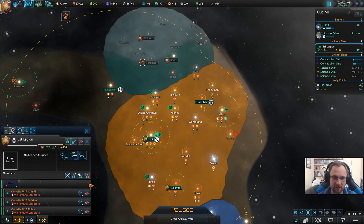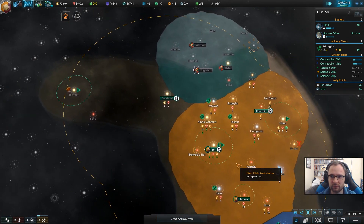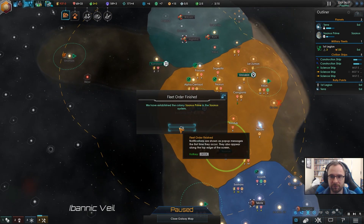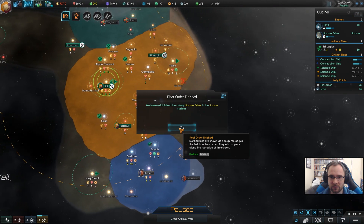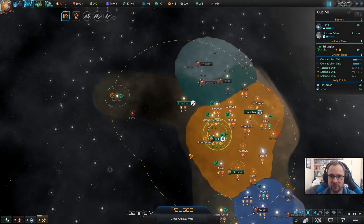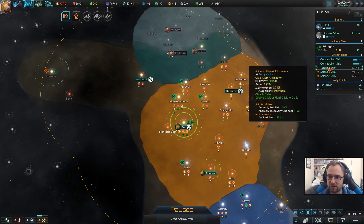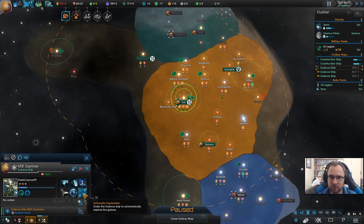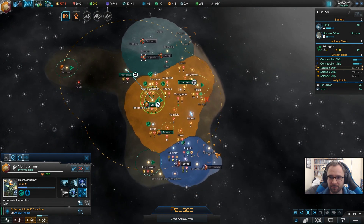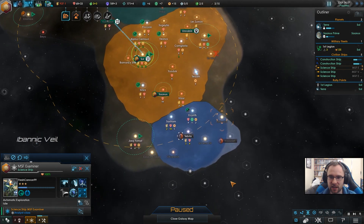Upgrade. Ships upgraded. System survey complete. New frontiers established. We've established our colony now. They're expanding up to here. Very well. Science ship, do your sciencing. Technically we can go through your space if we want.